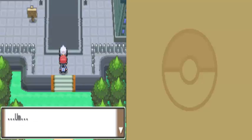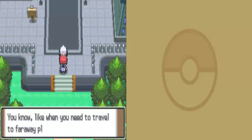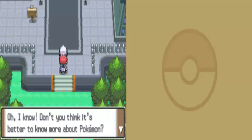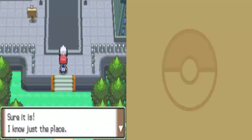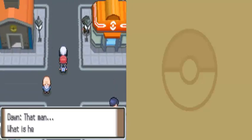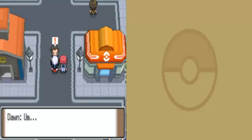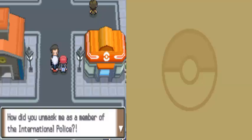An NPC greets us and recommends we catch a Machop, but we're very early in the game. She drags us over to where we see a suspicious man — this is the Looker, a globe-trotting elite of the International Police. He's being quite shady but says he was just making conversation.